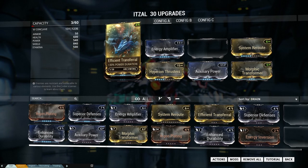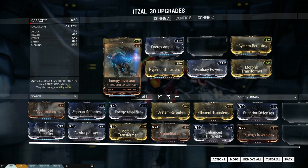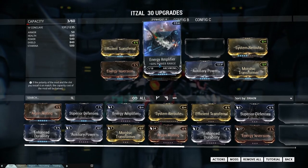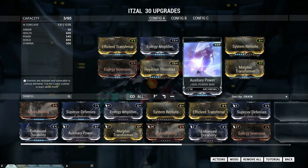Of course we begin with power duration, then some extra shield capacity because this arc wing does not have a lot of shield, health, or armor, so I need some shields. We got a power range mod, put it right there, and then some extra sprint speed so that this arc wing is even faster than it already is.